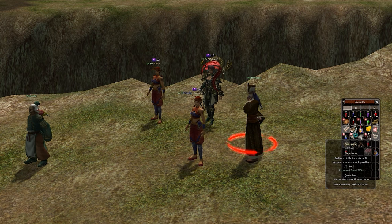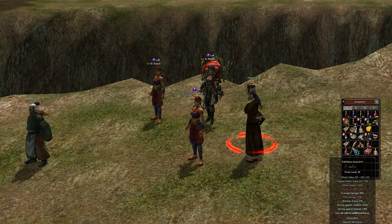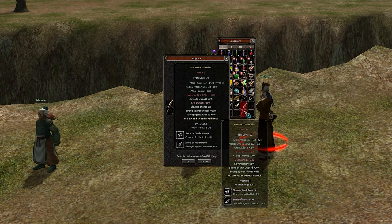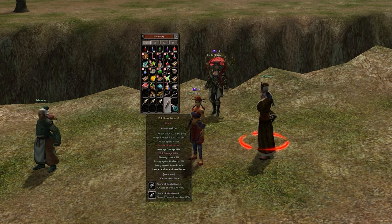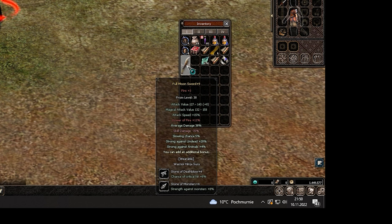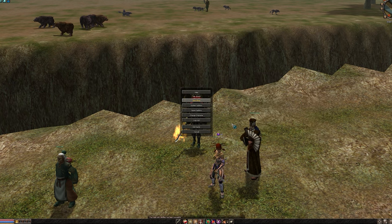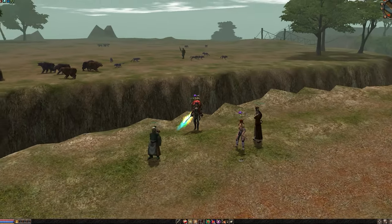After upgrading the weapon to plus 9 it's time to add elements to it. My element of choice is fire because it's the best one against spiders for the moonlight event. I do hope to exceed 10% additional damage against them, and it's also very nice to have some additional attack value from adding elements to the weapon. When the element is plus 3 we get to see the shiny effect on it, and I really, really would like to grind monsters with this style.